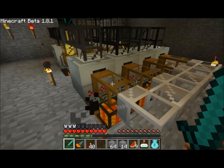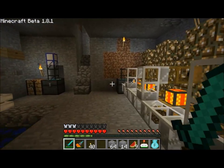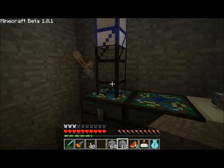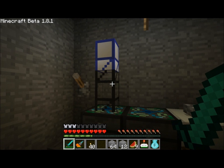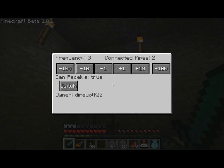And my workshop up here, I've got pretty much an input and an output chest. I can seal this wall back up now. This is the input chest — any items I put in here will be sent into the system. And this is where the system dumps out any items for me, so the gold should be making its way in shortly. You can see that this is Frequency 3.